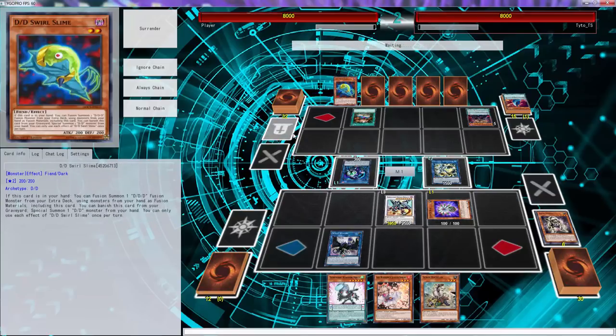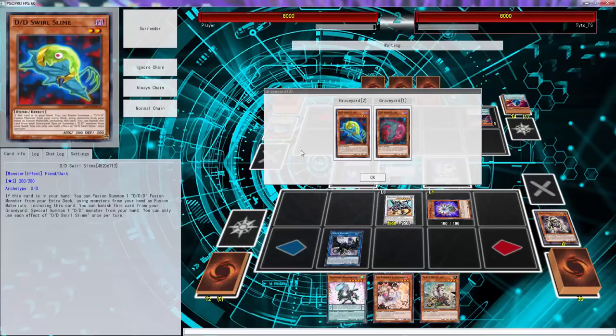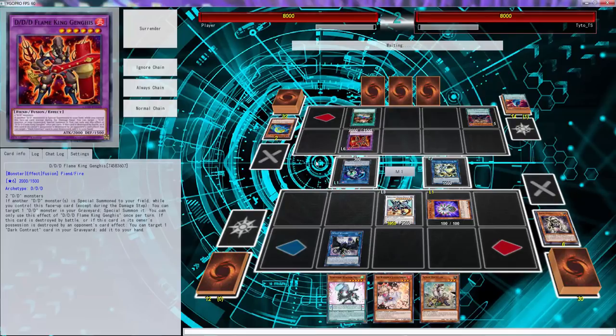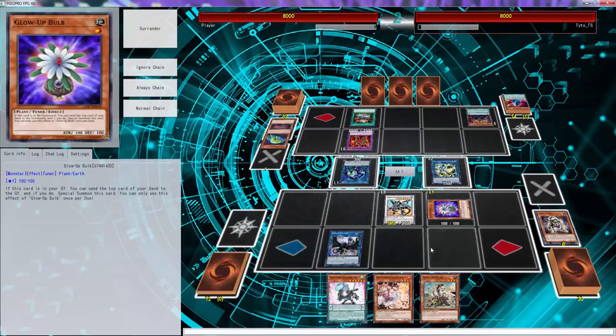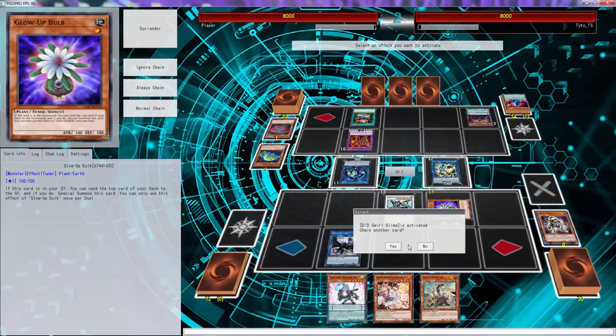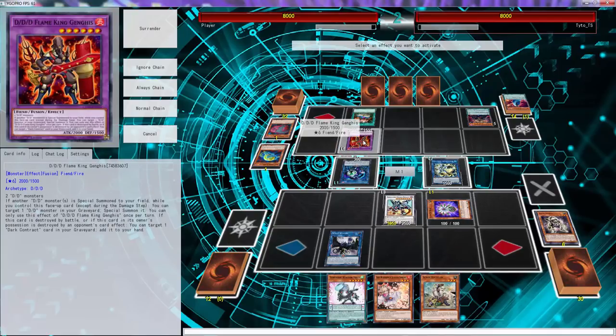Swirl Slime is upsetting but it's okay, because the best thing he can get out is the one that gains life. Oh no — Predaplant Verte Anaconda. There we go. And you can use Swirl Slime. If we negate that, then you can link these two off, correct?